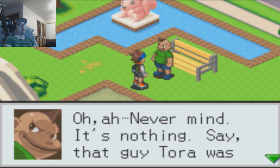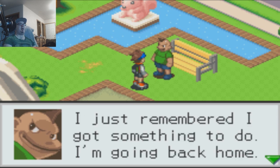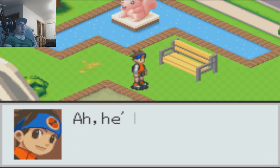Wow, this was a lot of talking and not too much gameplay. So, Dex — what did you want to tell me? Oh yeah, never mind. It's nothing. Say, that Tora guy was good. I hope you two become friends. I just remembered I've got something to do — I'll go back. Okay, just run back home. Dex isn't acting like himself. Yeah, something's bothering him. He'll probably be back to normal sometime.